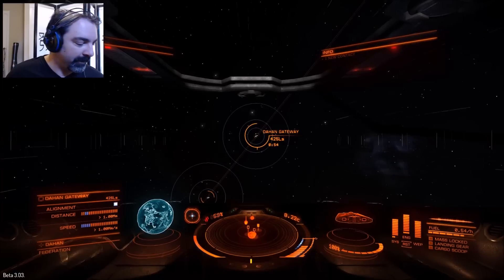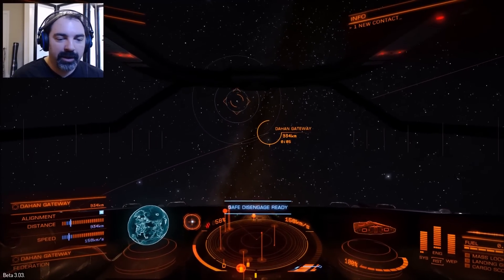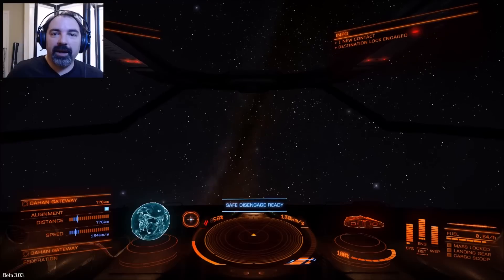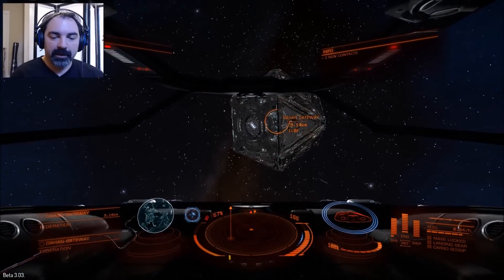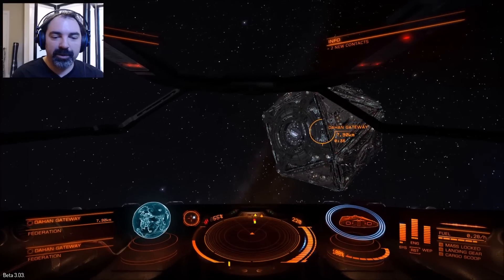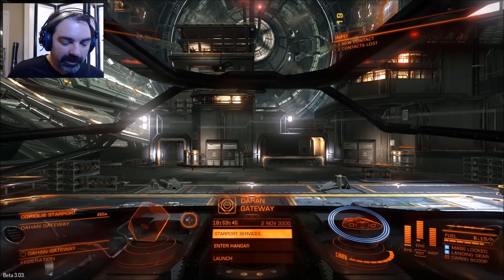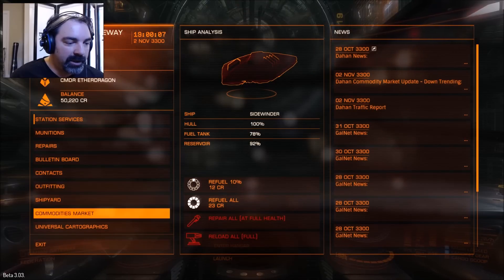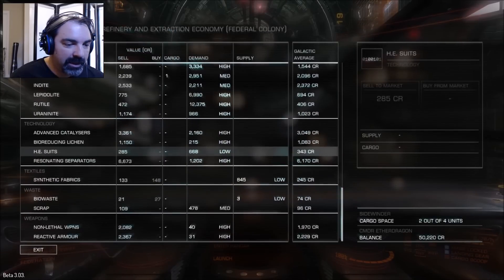It's 460-something light seconds away — I'll catch you on the other side of super cruise. Okay, we're on final approach to Dahan Gateway. Safe engaged, ready. We're dropping out of super cruise at Dahan Gateway and will be ready to sell our goods and see how we've done. Full power to engines — Dahan Gateway is going to be within contact range any moment. Let's see if we can't sell some of our stuff. Going to the commodities market to see how our cargo is priced.